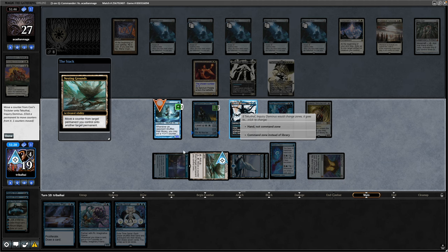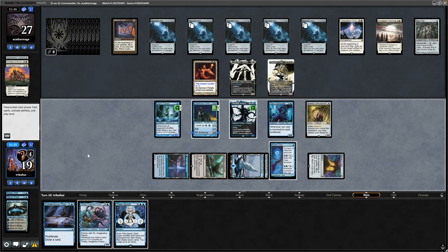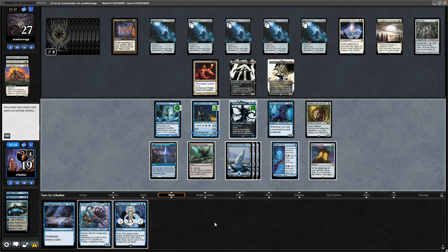Nesting Grounds is in here mainly for the Indestructible counter that we can put on our Commander, and we can start moving it around to other permanents - but pretty niche and it's not often going to come up unless we get some long multiplayer games. We begin our actual turn and dodge the Bolt this time thankfully. There's a land for us which I don't mind at all. So now we get down the Toothy - like I said probably should have done that last turn, did Solemn and Toothy in the wrong order.